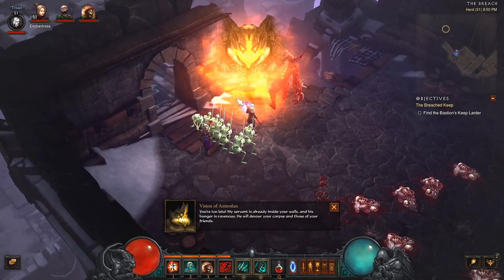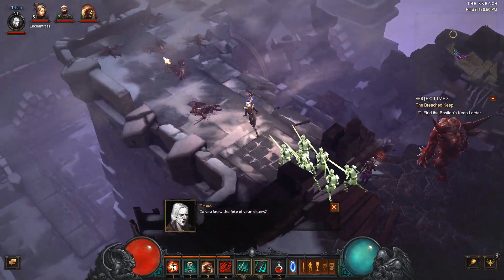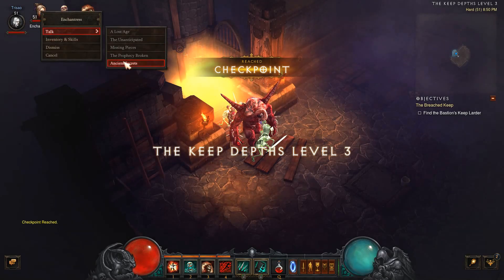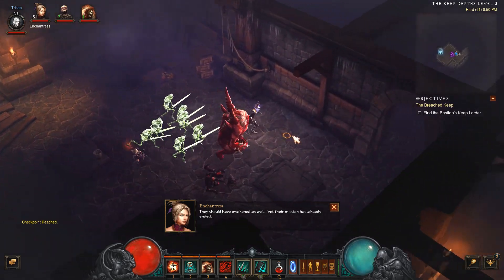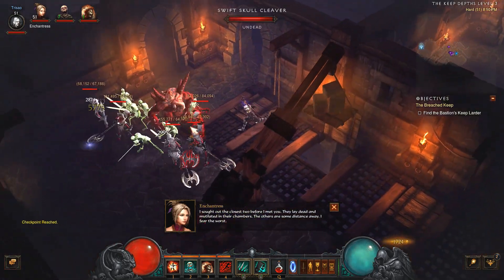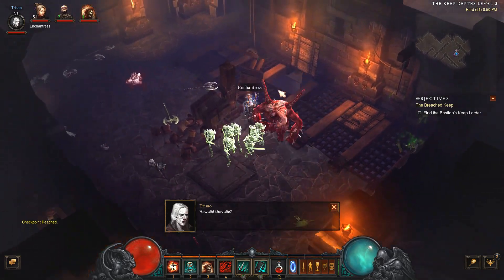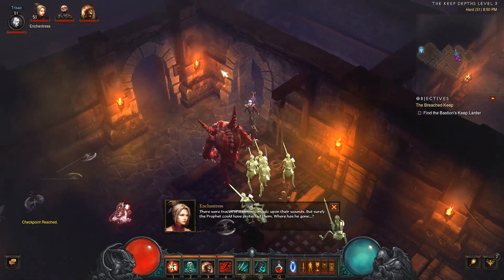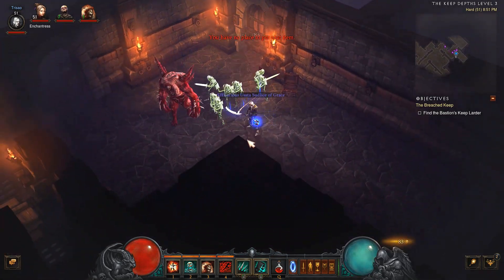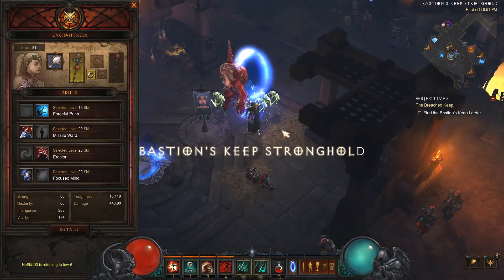He will devour your corpse and those of your friends. No, he won't. Do you know the fate of your sisters? They should have awakened as well. But their mission has already ended. What do you mean? I sought out the closest two before I met you. They lay dead and mutilated in their chambers. The others are some distance away — they fear the worst. How did they die? There were traces of demonic magic upon their wounds. But surely the prophet could have protected them. Where has he gone? Let's go sell our stuff, and if we have an amulet we need to give it to our enchantress. And another ring.